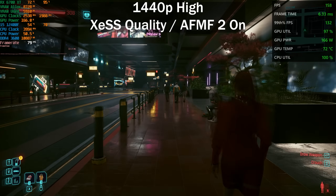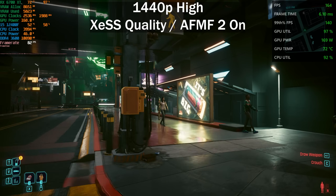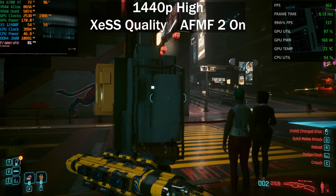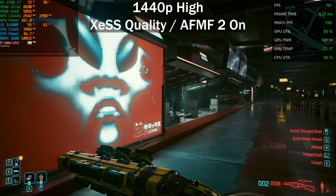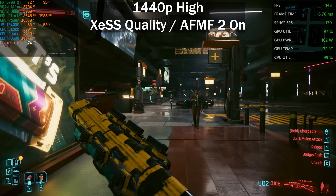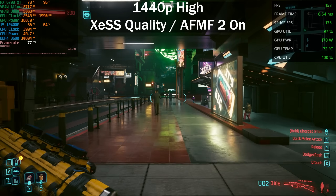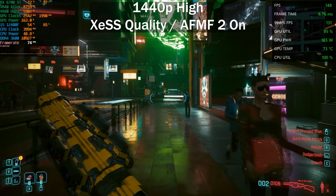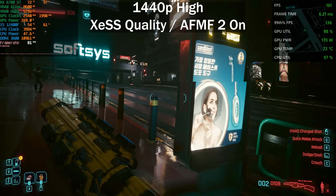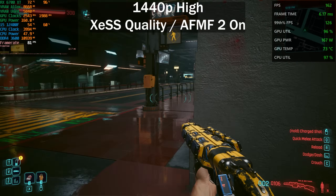Moving around, it really is very smooth and responsive at this high frame rate. There are penalties with AFMF - the same as with any frame generation technology - input latency does increase, but at this higher base frame rate it's not really noticeable. There is some ghosting on the crosshair when you move it, but the rest of the UI elements are fine. We're getting 150-ish FPS with the better image quality of XeSS over FSR. If you want AMD's in-game frame generation in Cyberpunk you need FSR 3, which looks horrible, so AFMF2 with XeSS is the better choice here.